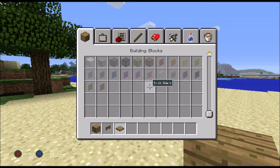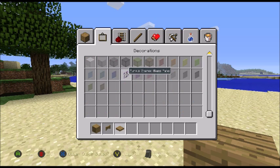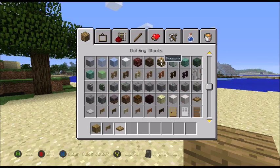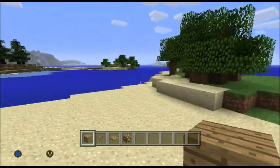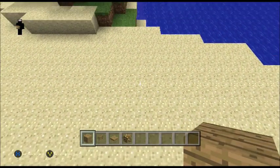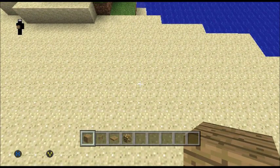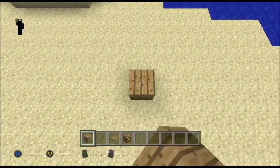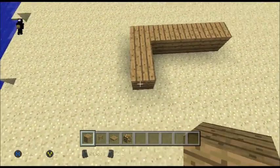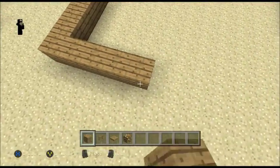I can't find torches right now so I'll just use glowstone. Sorry for the noise in the background. What you need to do to build this is make a five by five base. One, two, three, four, five - and the same again, so you have five.